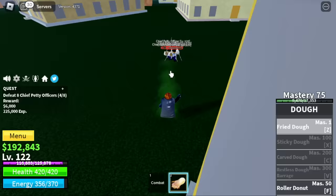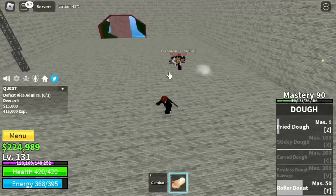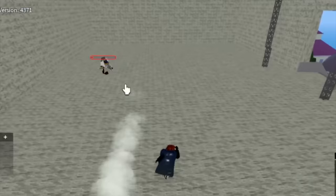At level 130, you can start defeating the Vice Admiral. We're going to server hop here. This boss is the best place to earn money in the first sea, but if you decide to grind here you will get low mastery. You will also unlock a new skill: the X skill, Sticky Doe. Finally, we have three skills.